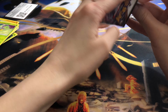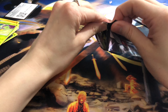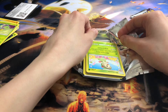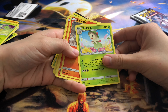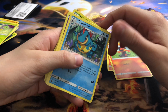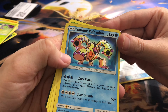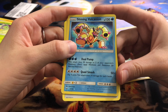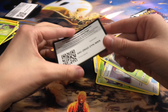Here we have two more packs. Three from the front, three from the back — I don't remember. We got a Breloom, a Larvesta, a Litten with its eyes closed, Totodile, another Gallade, Great Ball. Ooh, a Shining Vulcanion — that's cool. Energy, another Switch, a Metapod, and a code for the game.